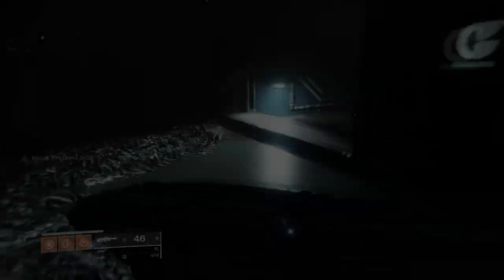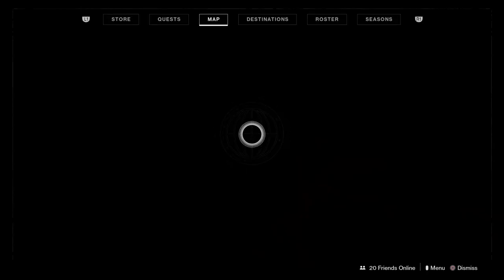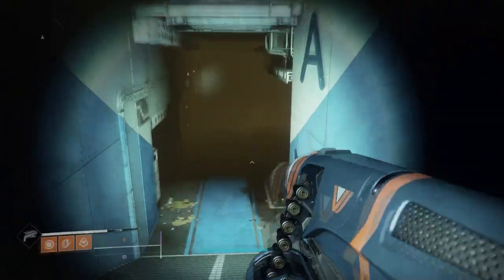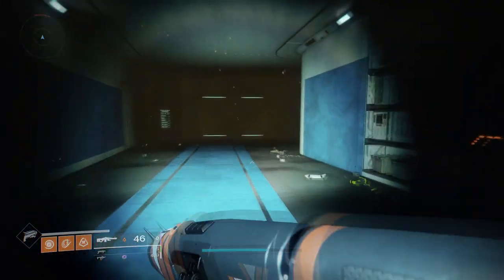Now it does say that we need to kill Hive and we can also loot chests, but chests give you 3% and chests are not very abundant around the map. So what we're going to do is load up the Core Terminus Lost Sector as we normally do.